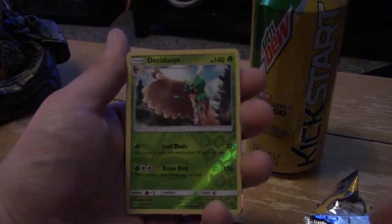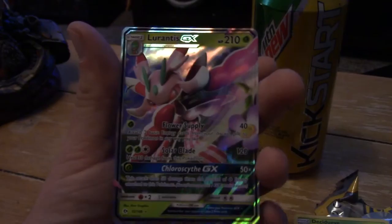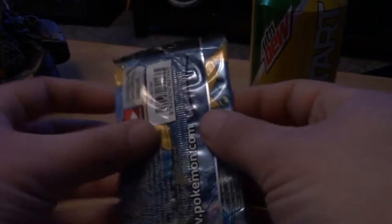Lily. Sandile, Crabrawler, Braviary reverse, Decidueye — that's cool. And oh! Lurantis GX! Look at that, that's gorgeous. Well, looks like the card trick wasn't done completely because we just got that. Put that off to the side — last one.